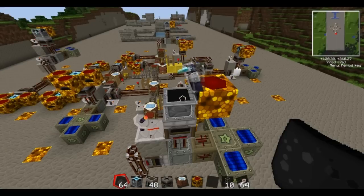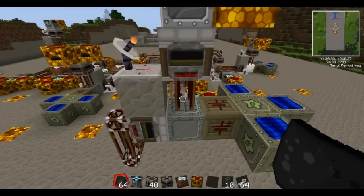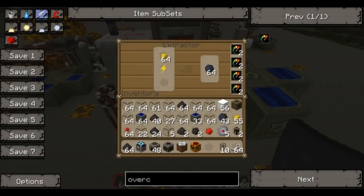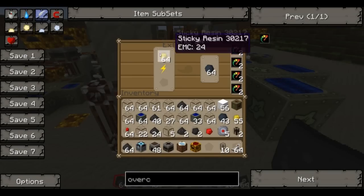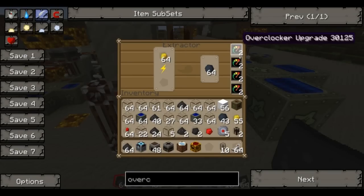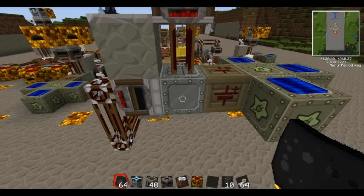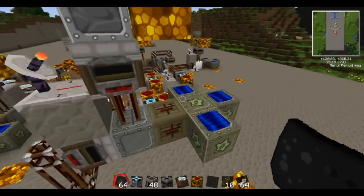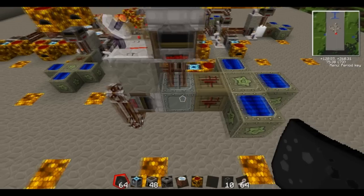Make sure it's set to just one sticky resin, then you have two in the filter option. You have an extractor because sticky resin is extracted into rubber — the reason why I've got two is so it's always full, always got 64 there. I've got overclockers in there to speed up the process: eight overclockers in most of the machines in this setup.